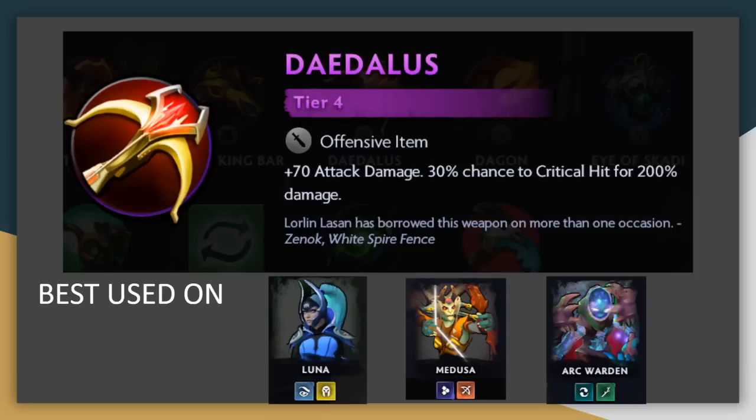Daedalus, just like Moonshard, is a very good attack damage item. It's not so great on assassins, since the crit chances can overlap, meaning that they gain slightly less value from it. Otherwise, you throw this on any type of carry unit and their damage is going to skyrocket. Things like Luna, Medusa, or Arc Warden will just absolutely love to pick up a Daedalus.